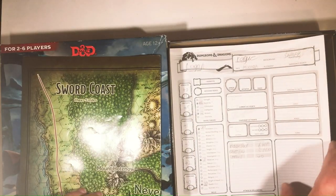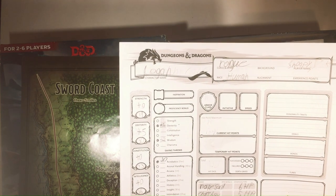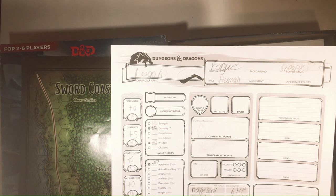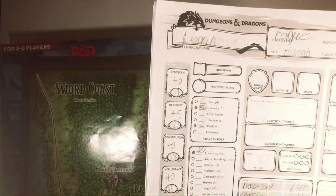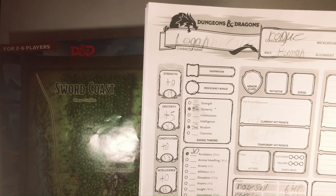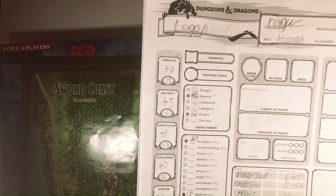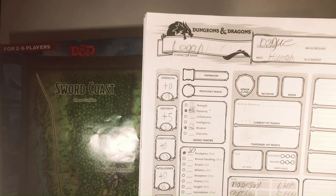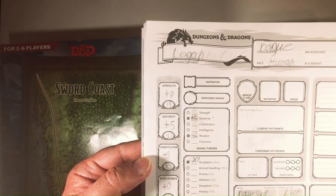We have a character sheet already written out. This is Logan, a rogue human. Player name is Snoopy there. 19 Strength, plus 5 Dexterity. Constitution's a little low. Intelligence, Wisdom. This guy's pretty stacked - 19 Strength, 20 Dexterity.